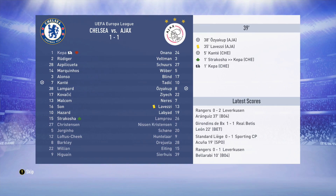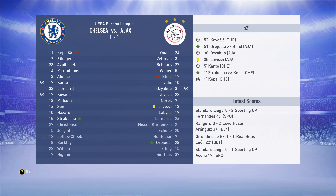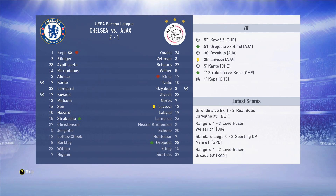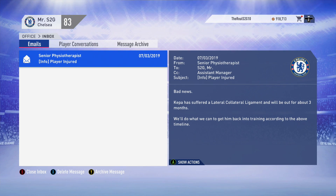First leg of the tie against Ajax - we scored first, they equalized, Kante getting us the goal, then Kovacic made it 2-1. But Kepa got himself injured in the first minute - Strakosha came on and we do win the first leg 2-1. This is not good at all - Kepa's season is pretty much done with a lateral collateral ligament injury, he'll be out for the next three months. I am so glad we went ahead and signed Strakosha, because he's now going to come really useful in these remaining months.